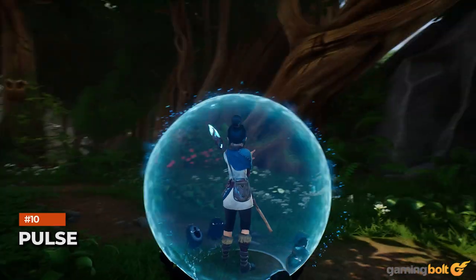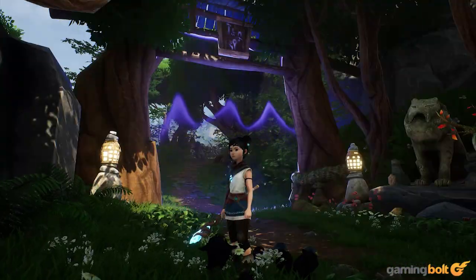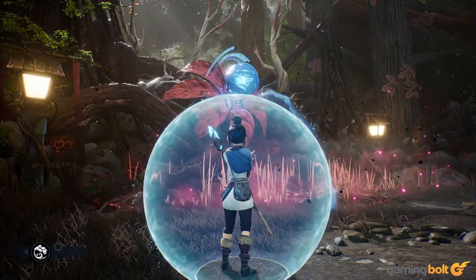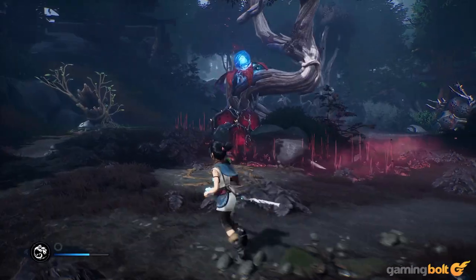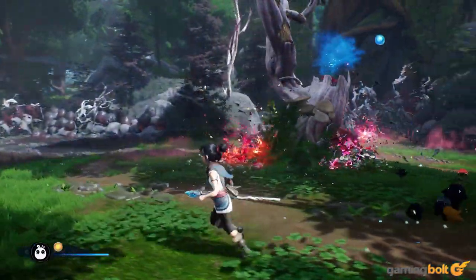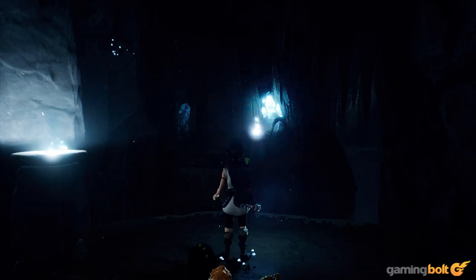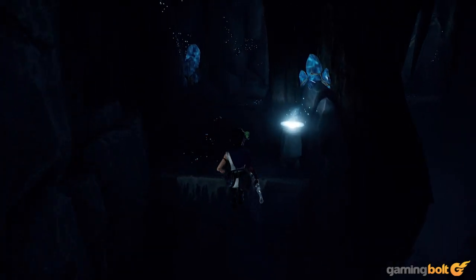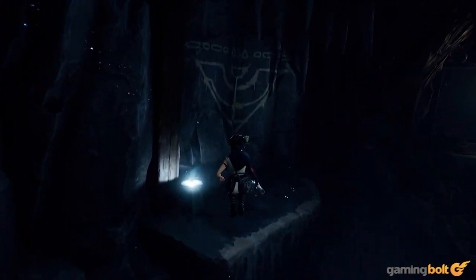Pulse. One of the first things you do in Kena: Bridge of Spirits is use your pulse ability, which sends out a pulse of light and energy that interacts with objects in the environment. It's triggered with a simple press of L1, and you definitely should keep using it regularly. Not only is pulse crucial for some puzzles, it can also be used to highlight secrets in the environment or to collect hidden collectibles.